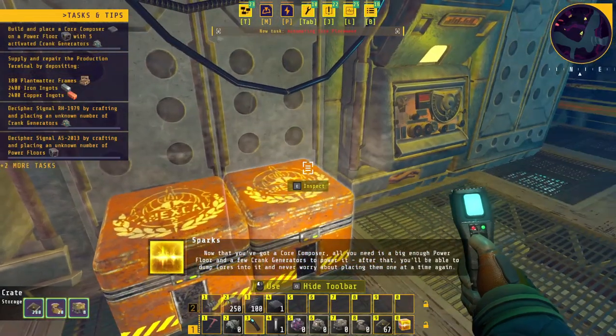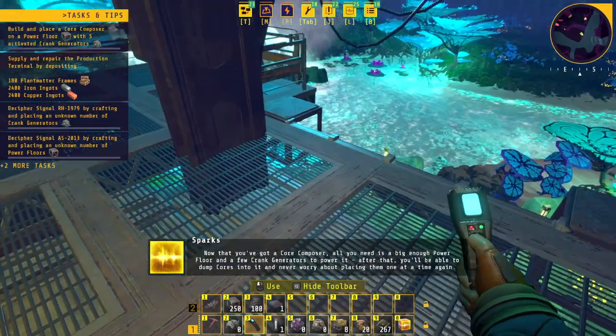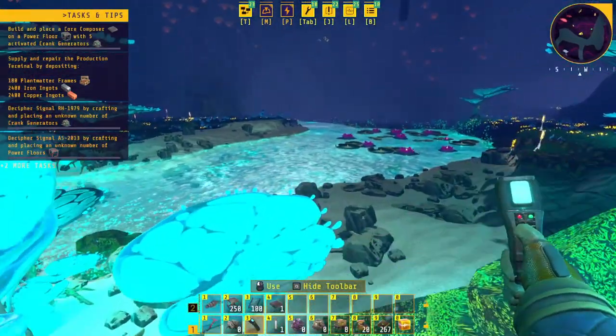We've got to go ahead and place these things down. I need the power blocks — she wants me to get power floor and a few crank generators to power it. After that you'll be able to dump cores into it and never worry about placing them one at a time again.